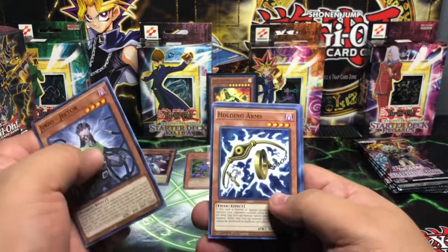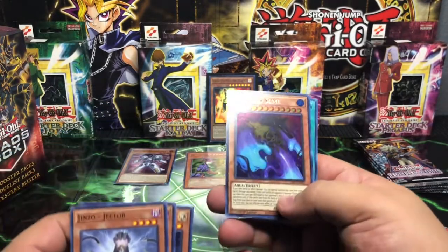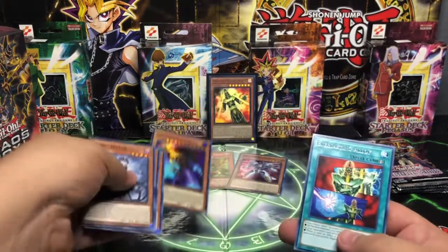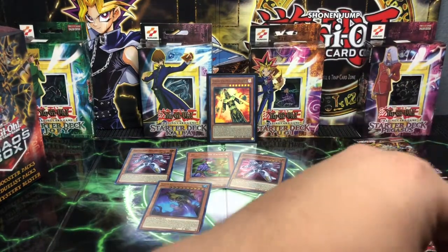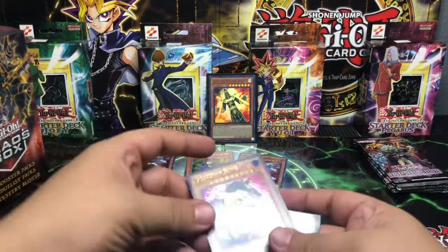Jinzo Jector, Holding Arms, Ra's Disciple, a Guardian Slime — that is an awesome Ultra guys. I will welcome that one, as I said before, with open arms. Such an awesome Ultra there — Guardian Slime. I'm going to go ahead and stop for a bit just so I can sleeve them up.